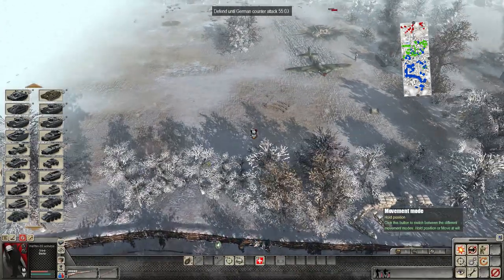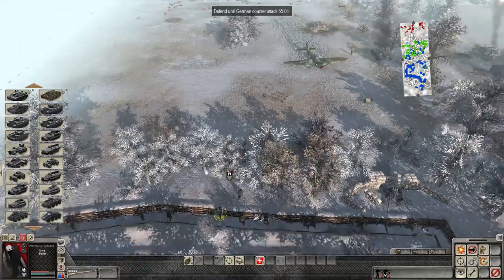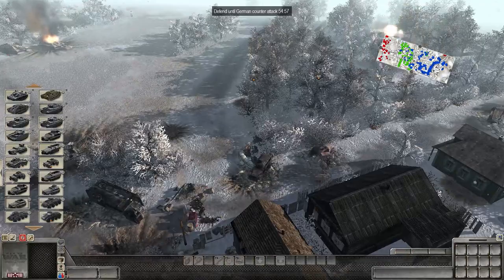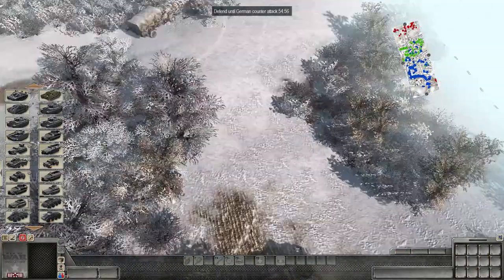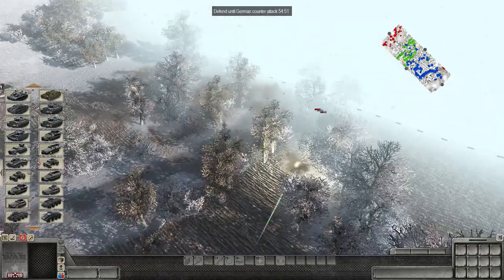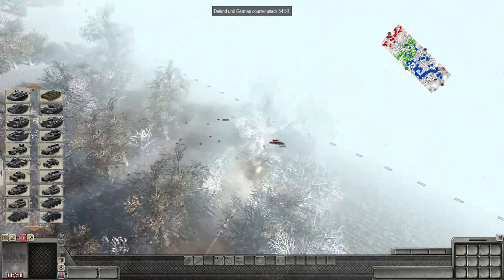Look at this — friendly infantry going up here, walking out there like they own the place. Friendly soldiers pretty much scattered around the place. We'll just have to make sure our boys stay in the trenches. Wait a second — what's going on over here? Looking at the mini-map, the enemies are actually trying to flank us. They're trying to get to the supply trucks.